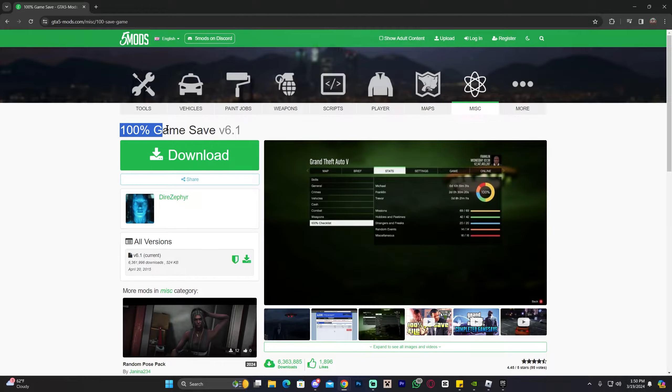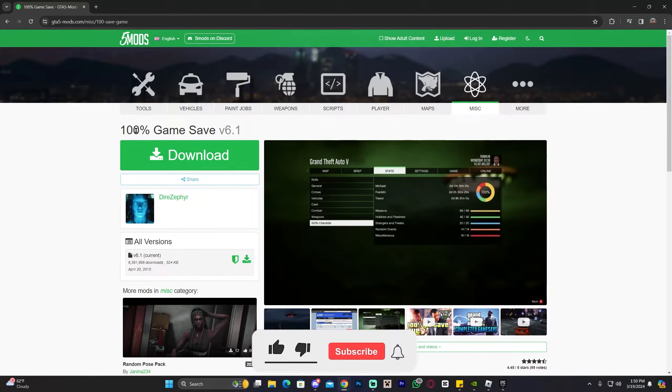The first step to get the 100% game save is to click the second link in the description, which is going to bring you to this page. This is a GTA 5 mods page — a lot of you might know it. Don't be confused by it being called mods, because this is not a mod and it doesn't require any extra hard installation. It's pretty simple actually.